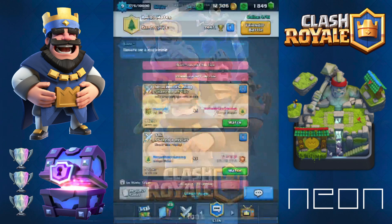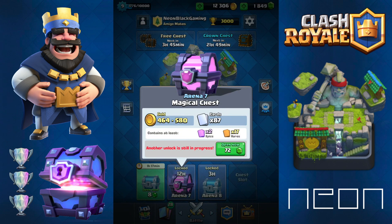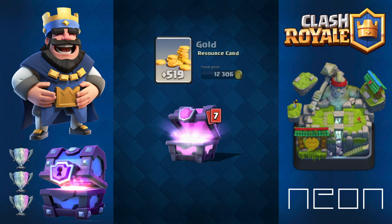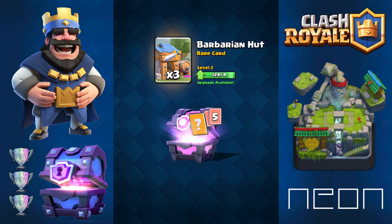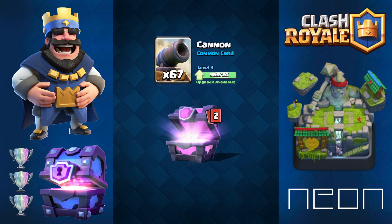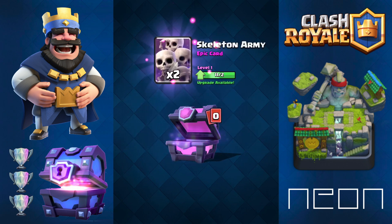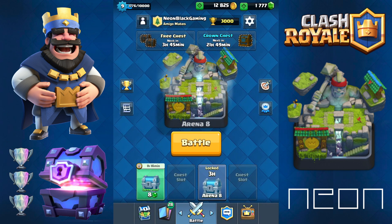So let's go open that chest up. Open now. Here we go guys - come on legendary, please legendary. We get barbarians, furnace, mini P.E.K.K.A - look how many rares. No legendary for me, darn it. Yeah, that sucked. Okay, now let's do a battle.